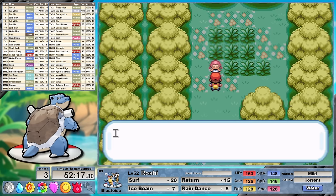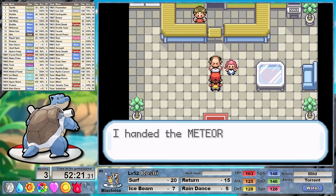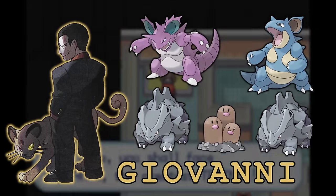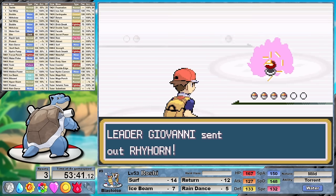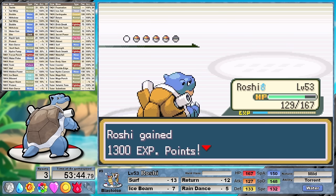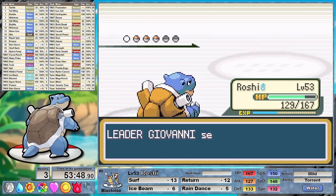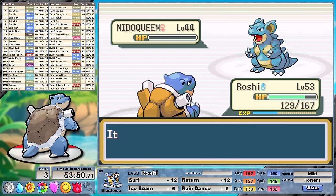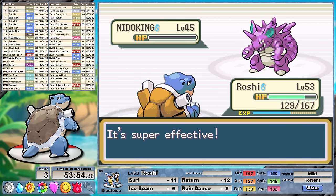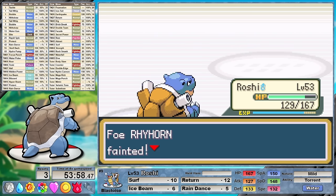We're then off to the Sevii Islands to help out Blaine and Celio, and there isn't really much to talk about in this section. I don't plan on doing any additional grinding here or in Giovanni's gym so we can jump straight into our final gym battle. Giovanni's gym is just another case of A A A A A — you can't argue with results. A little bit of training that I do for myself as a creator is tongue twisters. Betty Botter bought some butter, but she said the butter's bitter. If I put it in my batter it will make my batter bitter, but a bit of better butter will make my batter better. So 'twas better Betty Botter bought a bit of better butter.